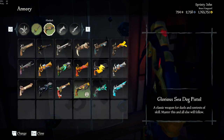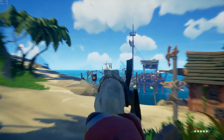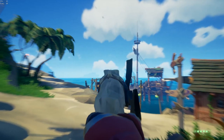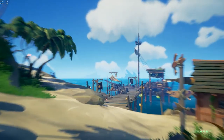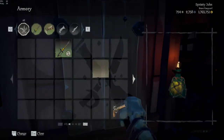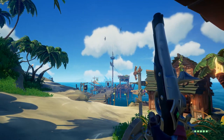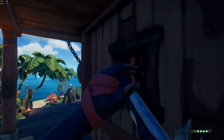Just to show you, the Bone Crusher pistol, which looks pretty cool, has an iron sight. Yet if you notice, the bullet comes out way to the right. Rare, I don't know what you were doing with this one, but you dropped the ball big time. So always check to see if it's aligned correctly. What I would recommend, and what I use, is the Ebon Flintlock, which is hard to get, but they have other versions like the Aristocrat or the Mercenary. It has a built-in iron sight that is aligned perfectly, so this is my go-to choice when using the pistol.